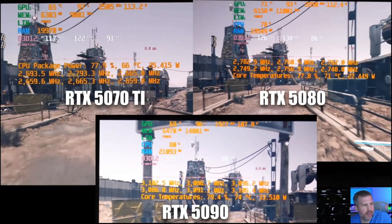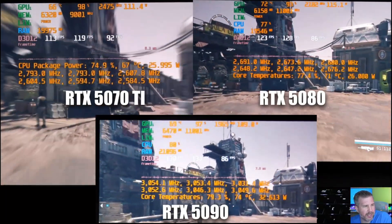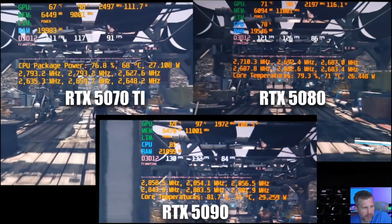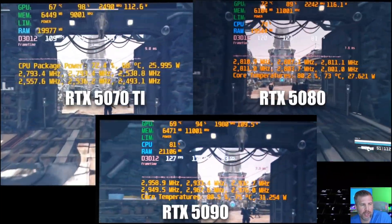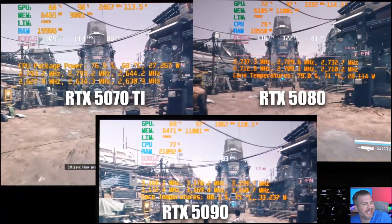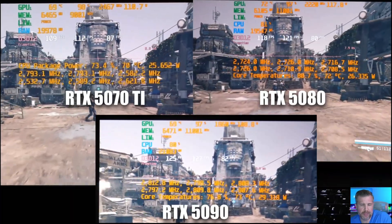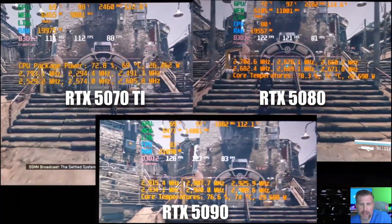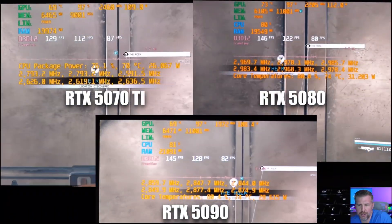In Starfield, the 5080 is 8.9% faster and the 5090 is 15.2% faster than the 5070 Ti, with 1% lows fairly close between all three. This was tested with FSR 3 and frame generation enabled because DLSS is currently bugged in the current version of Starfield. Overall performance on all three laptops at ultra settings is great, with results of 113 FPS versus 122 versus 128 FPS.